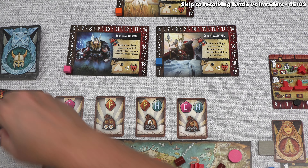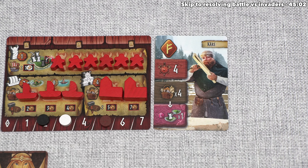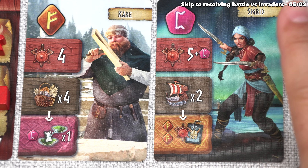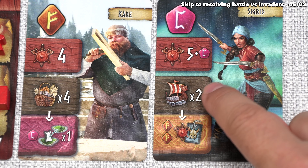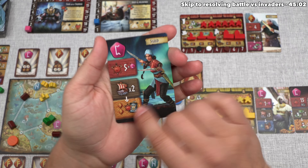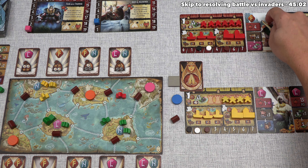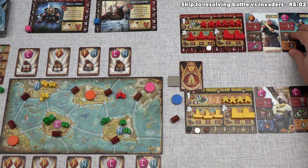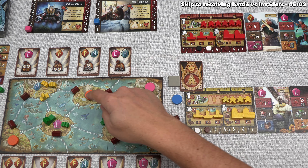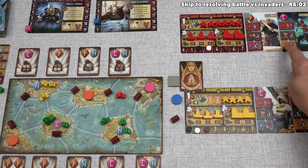Red chooses to play Sigrid face up. The leader effect lets them move one of their boats up to two times. The card also has a rune effect requiring two orange runes — red currently has one from Kare. They're motivated to get another orange rune, specifically from taking control of an island with one. They move one step and dock.